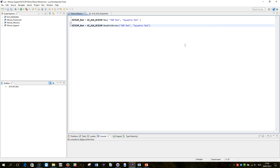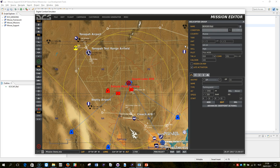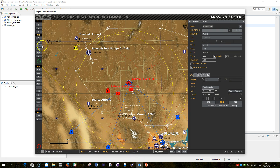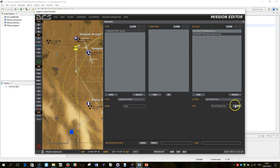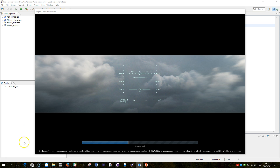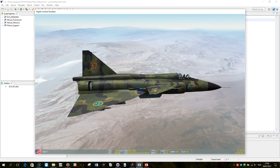I can delete the old entries and just add the border name here in quotes for the red coalition. Saving, and now I'm going to reload my mission. So now you will see a different behavior.